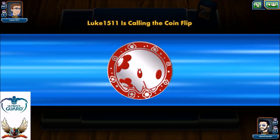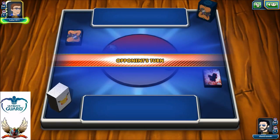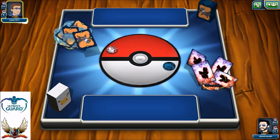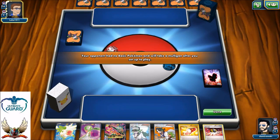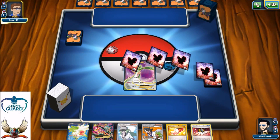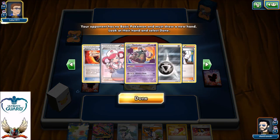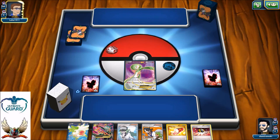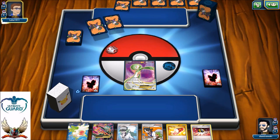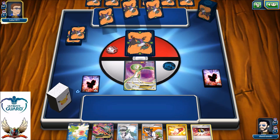On to game number two. Waiting for my opponent to call the coin flip — I'll probably go second. Let's take a look at the opening hand. There's one Gardevoir EX — kind of like that. I have Shaymin in my hand, not looking forward to play that yet. And a Gardevoir EX on the other side as well.